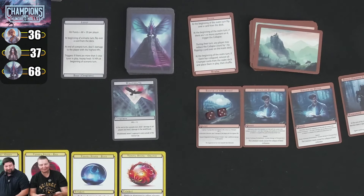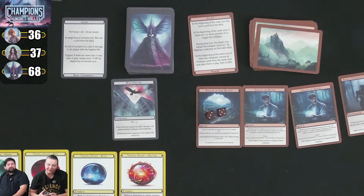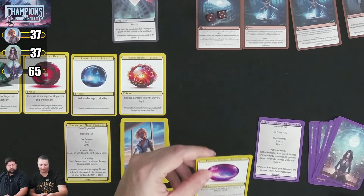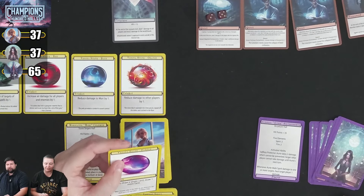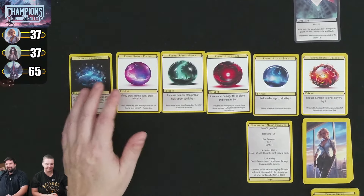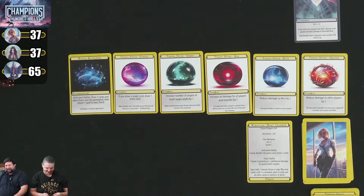Kim plays the purple stone — if I draw a single card, I draw one more, so she'll draw 2 cards at end of turn. Then she plays the contract spell: draw 3 cards, play a card, discard a card. She draws 3, plays the Whirling Shield enchantment — activated ability: deal X air damage to any target where X equals number of Venota stones.